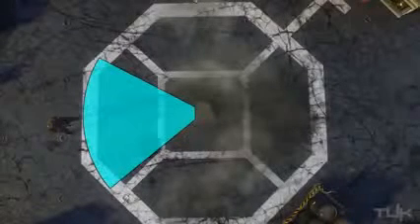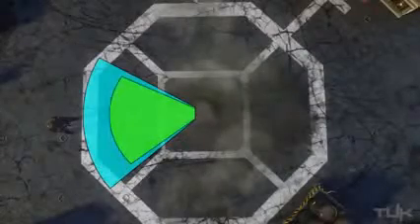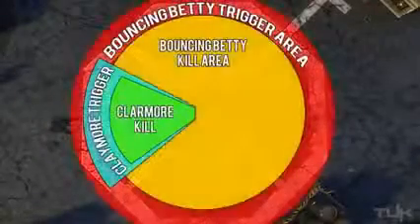Now let's take a look at the claymore. The claymore is much more dependent on its actual placement and direction than the bouncing Betty. As you guys know, it only has a trigger and a blast radius of about 40 degrees, which makes its effective area much, much smaller — not only its total area, but both its trigger and kill range are slightly shorter as well.